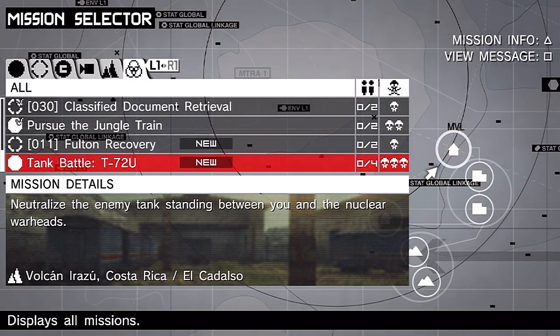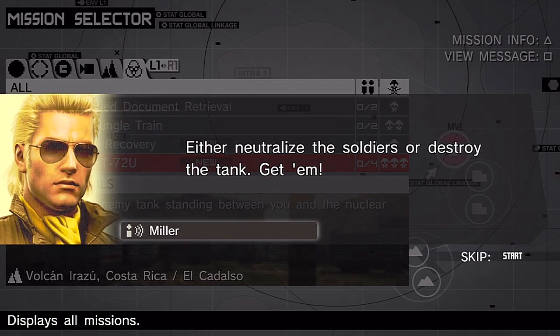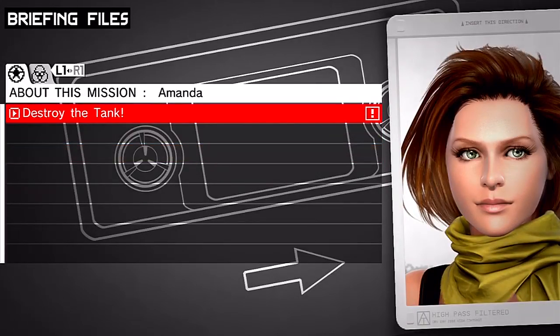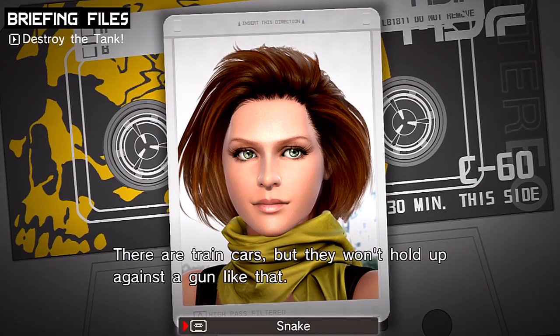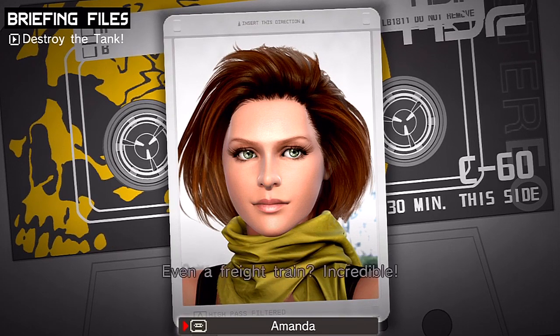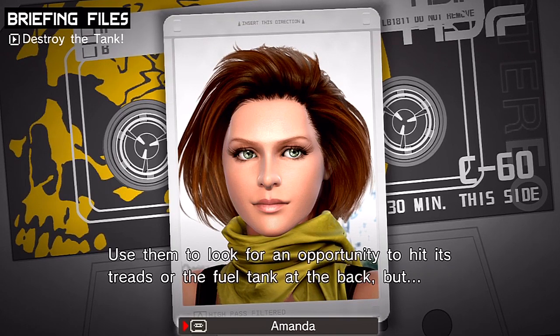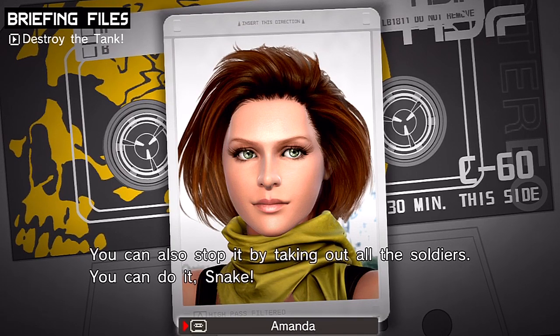You hear the music — tank battle, T-72U. Snake, that's an enemy tank unit. Either neutralize the soldiers or destroy the tank. Got you, Miller. Let's see what Amanda has to say: 'An enemy tank — is there somewhere you can hide, boss? There are train cars, but they won't hold up against a gun like that. Use them to stay out of sight temporarily, look for an opportunity to hit its treads or the fuel tank at the back. Don't forget about the soldiers — they may try to flank you. You can also stop it by taking out all the soldiers.'